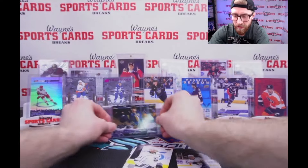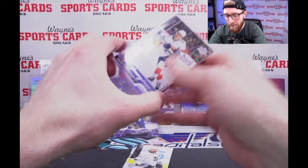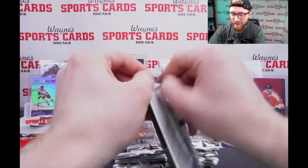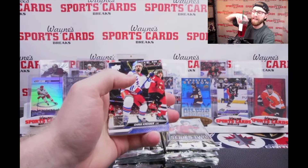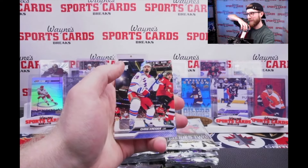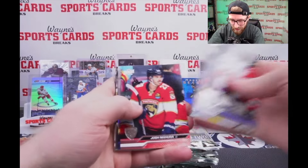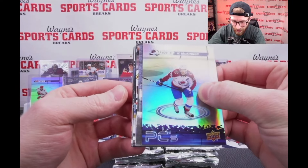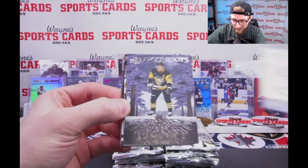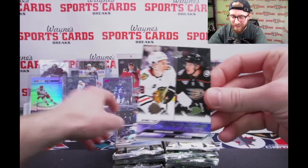Final pack box one - we should get one more young gun if the math is correct. Instinctive: Jake Allen. No Bedard. We got some old sketch Florida Panthers and a young gun canvas - Hugh McGinn. Not bad, we hit over our quota on young guns. Box number two - let's see if it's a little more lucky. The Bedard is at the top of the list. Let's get some good luck juice - a little Starbucks. Does that help us get the Bedard? Let's find out.